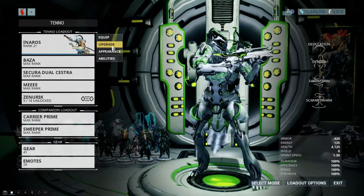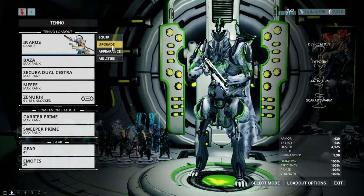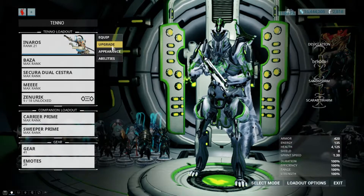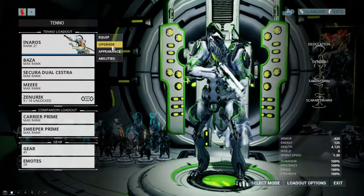You will also need the frame Inaros. This mummy-type Warframe has incredible armor and health and will help keep you alive during this mission alone. If you don't have Inaros yet, his quest blueprint is available from Baro Ki'Teer every other Friday at a relay in your star chart. The Inaros quest is relatively quick and actually pretty fun.